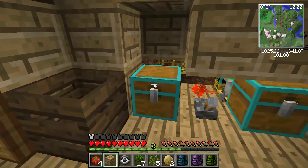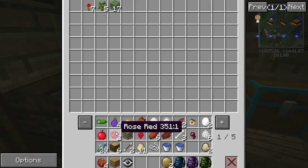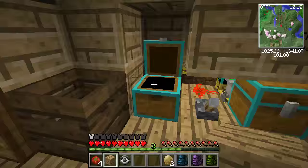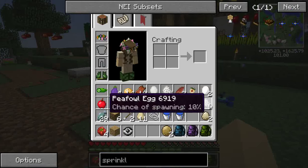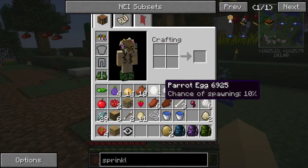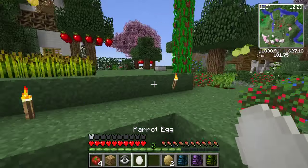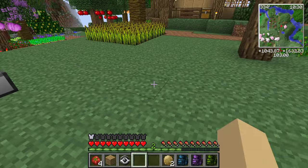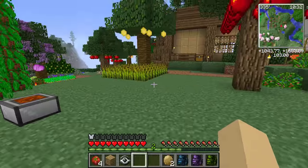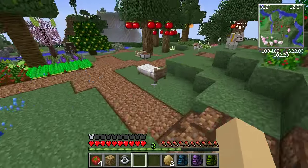A parrot egg! We're going to go ahead and try to hatch it. If it hatches into a parrot — huzzah! We'll be super excited and will have saved our parrot population. And if it doesn't, well, that's just the way it goes. You guys ready? There's only a 10% chance it'll be a parrot though. And today is not that day — nope. At least we had the opportunity though — thank you, Ash!